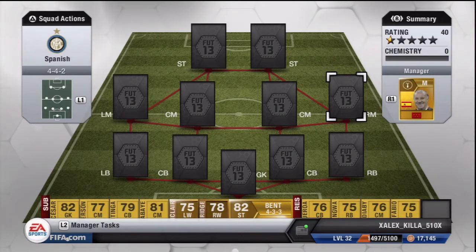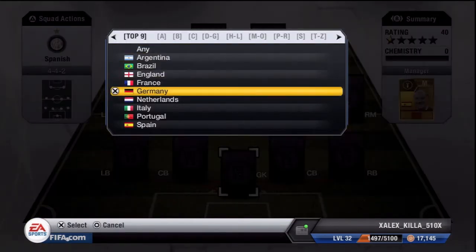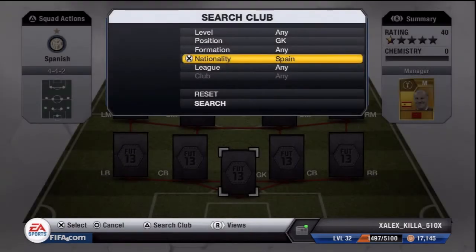What is going on guys, it is Ronaldinho510 here and I am bringing you this pretty nice squad builder. It is actually a non-rare squad and it's pretty cheap too. I think the most I paid for one of these players was like 1,500 coins.